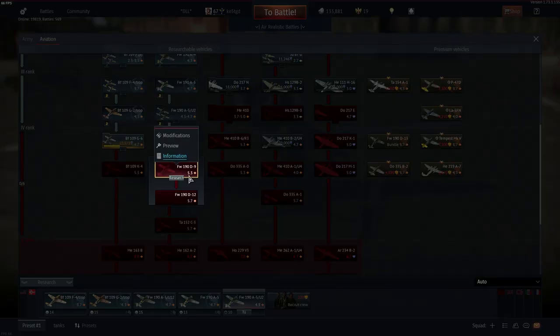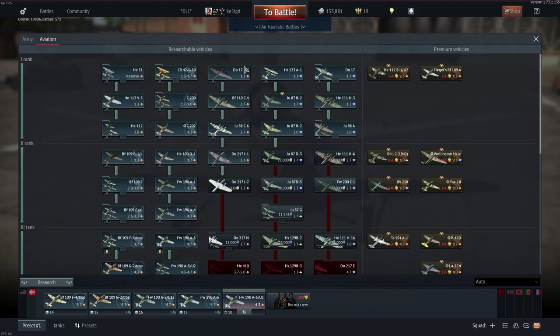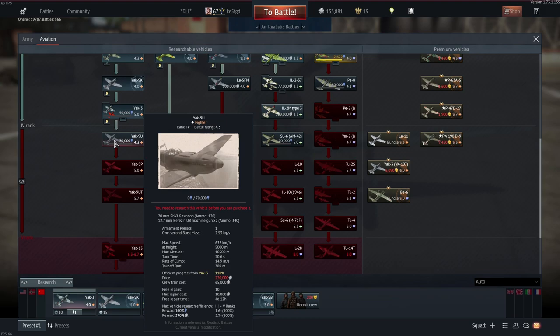In Germany, the BF-109 G-14, the FW-190 D-9, and the Do 17 Z-1 offer high rewards. I'm excluding jets because if you've got jets already, what do you need silver lions for?